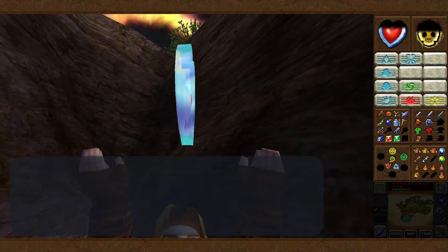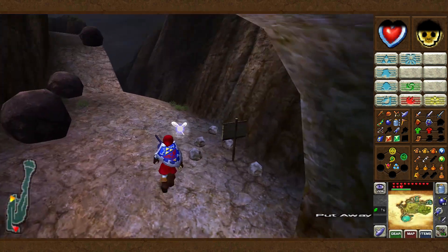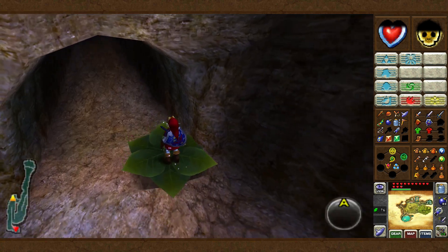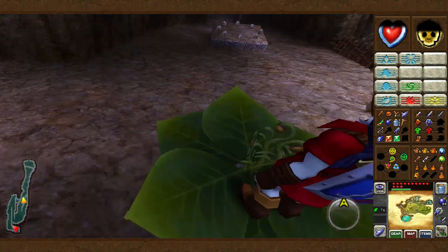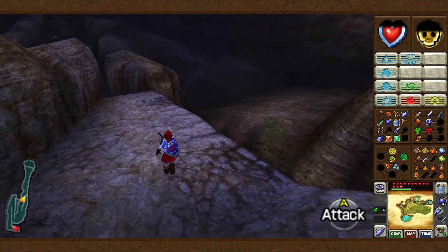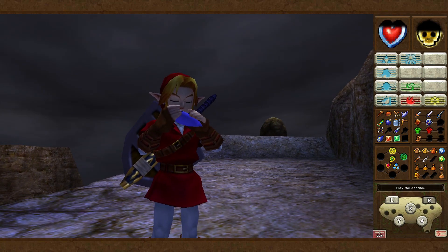That bean actually goes considerably further than this though. If we wait for it to come back — oh, a bloody rock landed on my head. Well, that was ridiculous. But either way, the bean is back, which means we can actually use it as a little shortcut up to Goron City. It actually flies all the way up to here, which is kind of towards Death Mountain Trail — handy if you need to do anything around here that isn't directly in the crater. If we want to go straight to the crater, we can just warp with the Bolero of Fire.